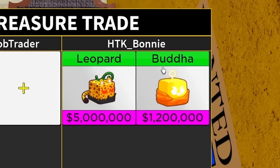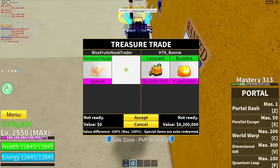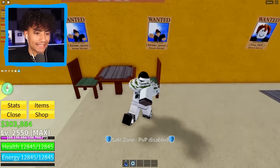I show permanent dough, and HTK underscore Bonnie shows me a leopard. Does he have anything else? I'm probably going to have to cancel. He said 'you have Kitsune?' — wait, is he trying to add Kitsune into this trade? He said his offer is two Kitsunes, one leopard, one Buddha. I have too many fruits so I need to reset my character to get rid of the rocket fruits. All the rocket fruits are gone, we should be able to complete the trade now.